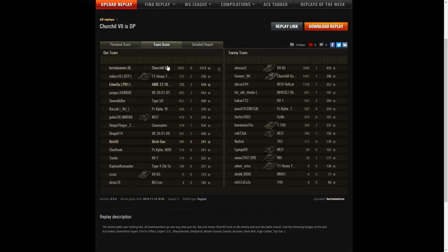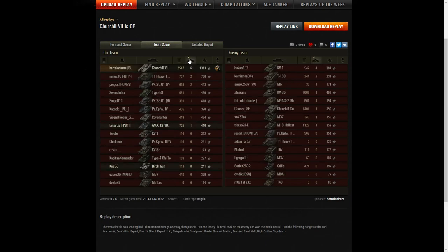Let's have a look at the team score. Highest damage was 2,547 hit points — he beat the KV-85 who had 2,009. The next high scorer was the Churchill Gun Carrier, which we wiped out at 1,481, followed by the Hellcat at 1,129. The nearest high scorer on his own team was the T1 Heavy, who managed one third of the damage value that Bertel Lanimir did — only two kills, whereas Bert the Derp, which is his real name, managed six kills in total.